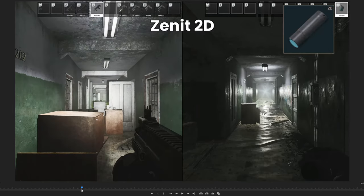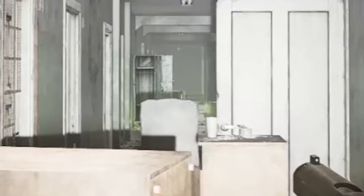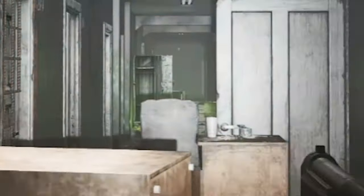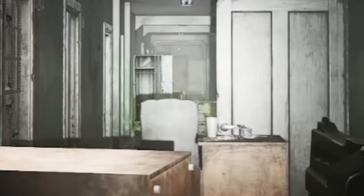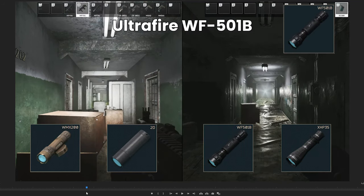Clearly, if you want to see very far then you have to use one of these four. As you can see the door is visible with these, but as you go through the others you can see much less into the distance. So these are the clear winners: Armitek Predator, Zenit 2D, WMX200, and the Ultra Fire WF501B.